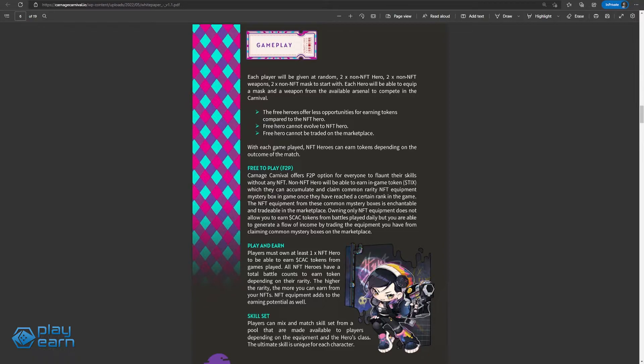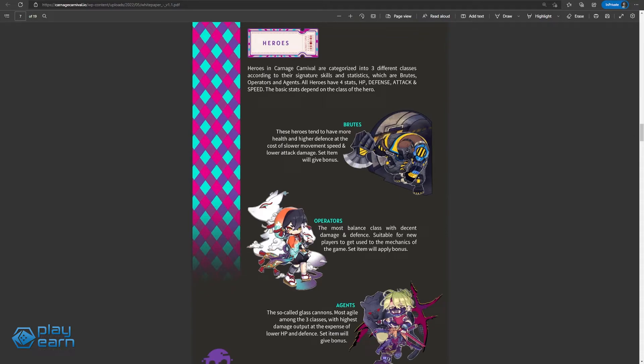All players will be given two non-NFT heroes, two non-NFT weapons, and two non-NFT masks when they start. Each hero can equip a mask and a weapon to compete. Since these items are non-NFTs, they earn less coin and cannot be traded on the marketplace. Heroes in the game are grouped into three classes: Brute, Operator, and Agent.